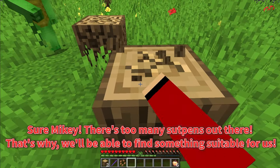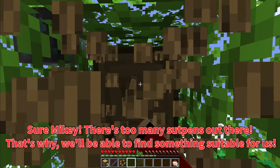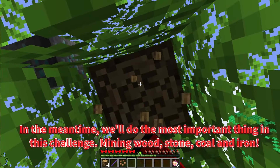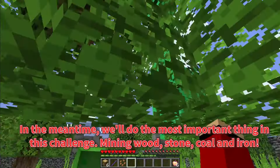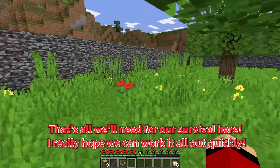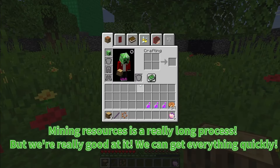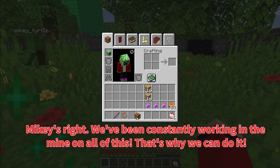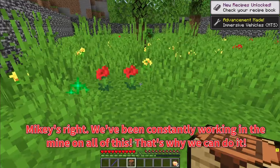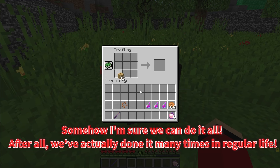Sure, Mikey. There are too many options out there, that's why we'll be able to find something suitable for us. In the meantime, we'll do the most important thing in this challenge: mining wood, stone, coal, and iron. That's all we'll need for our survival here. I really hope we can work it all out quickly. Mining resources is a really long process, but we're really good at it. We can get everything quickly. Mikey's right. We've been constantly working in the mine on all of this. That's why we can do it.